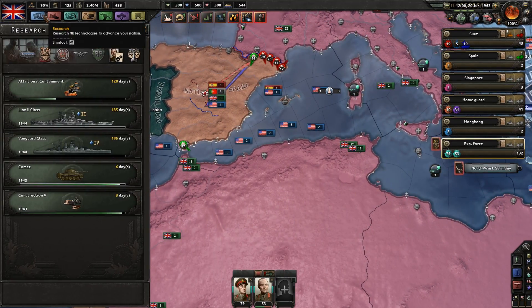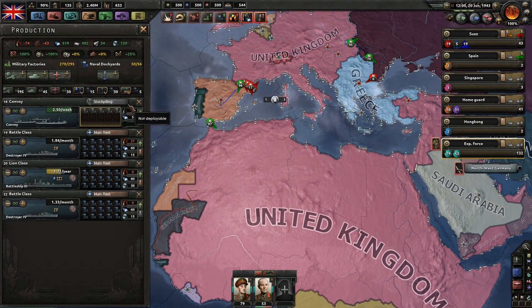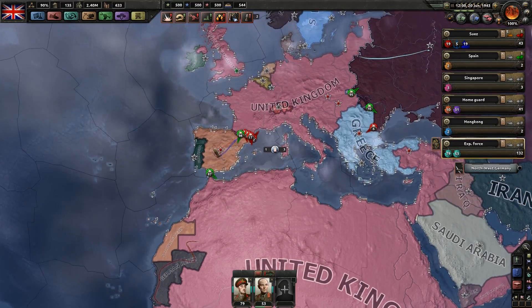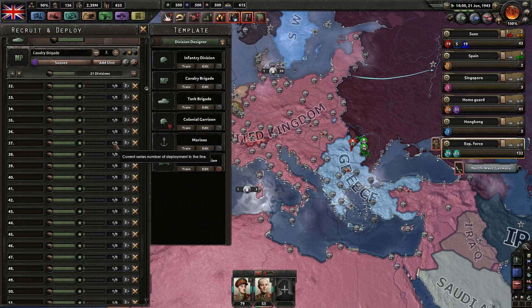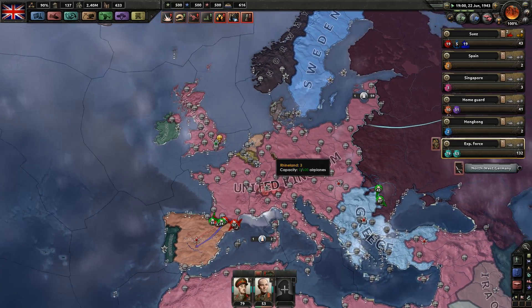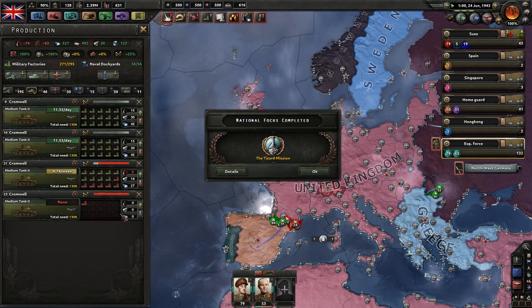How far along is the tank? Six more days and then we can switch production, which is perfect. You're still doing your cleanup move. I do need more tanks. We are short on medium tanks. Okay, cancel that then - we need to produce more tanks. How many factories? Oh yeah, look at that - that's all good. So we will go in here with shift-click like that, and get another line of tanks up and ready.